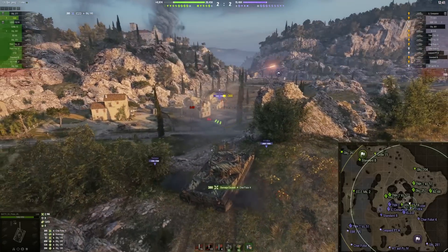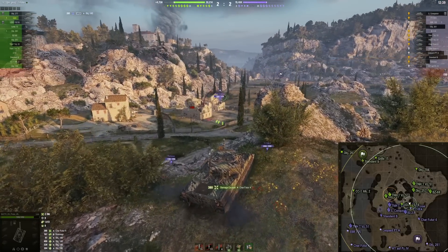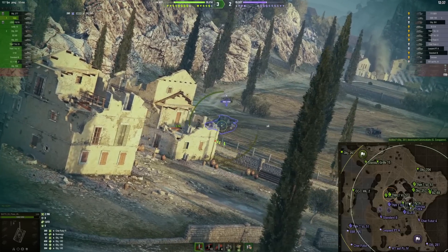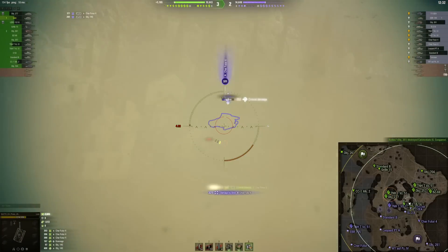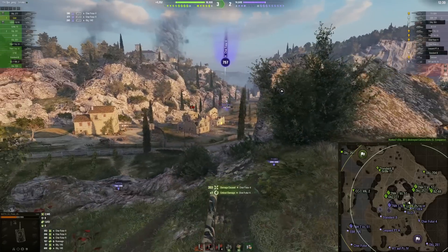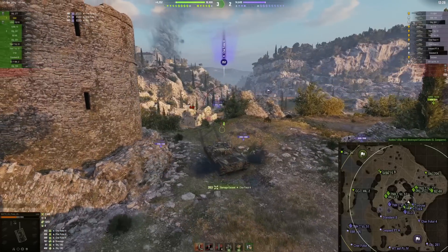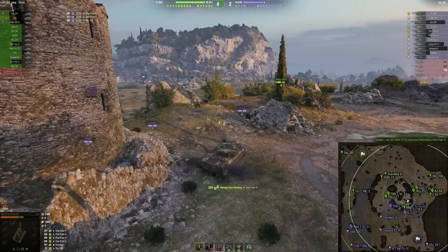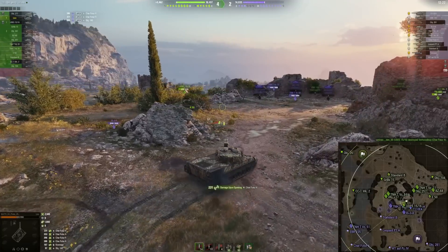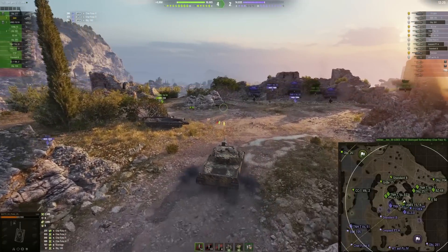Ladies and gentlemen, this is Leon with 420 alpha — check out these damage rolls: 388, 396, 353. This is our newest Assembly Shop vehicle coming in a couple of days. Now you know the prices and how this vehicle works and handles.